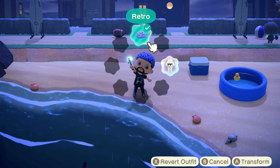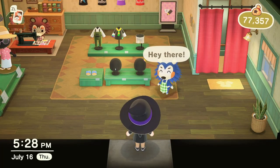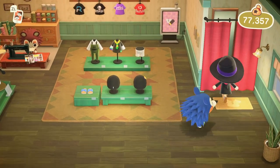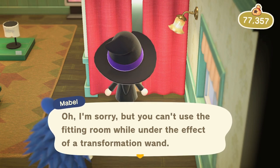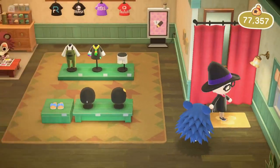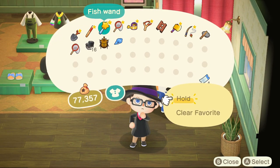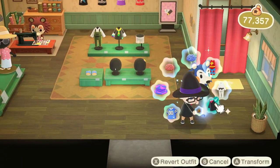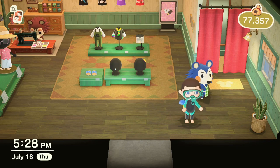Anytime you want to switch back to the wetsuit, you simply remove your current outfit with your wand. Another small downside is you won't be able to enter the changing room at the Able Sisters shop while wearing either a star outfit or your wetsuit. Even with those limitations though, wands are a fantastic, fun addition to the game — especially if you have multiple outfits you like to wear. I'm hopeful that down the line we'll see Nintendo iron out some of those minor issues to make them even better.